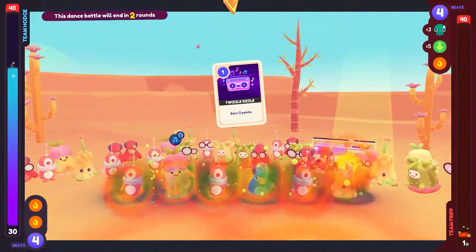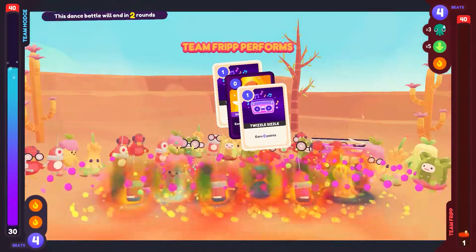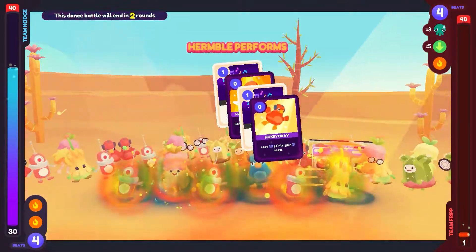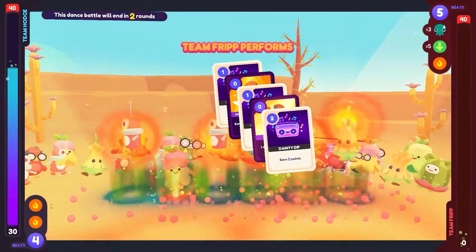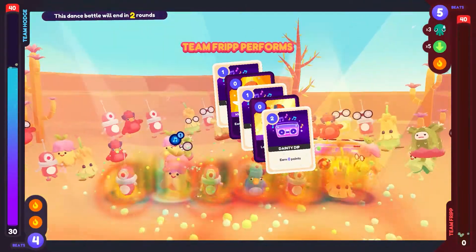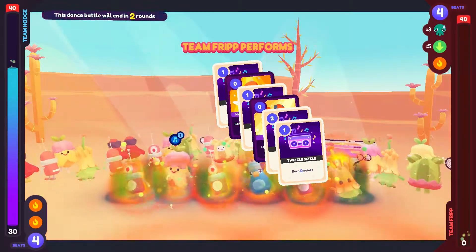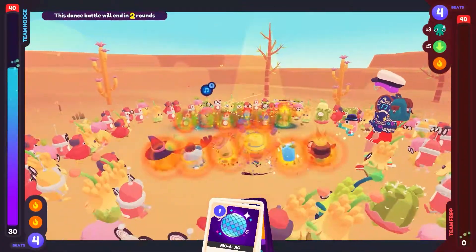We'll see if we're lucky enough to get something here. They're not earning anything, so it's all good. Lose ten points, gain three beats. Which — they had one point. You shouldn't even be able to do it if you don't have the points to lose. That should nullify. There we go. Attract a random gleaming — we got it!